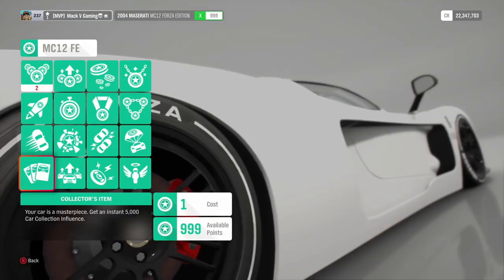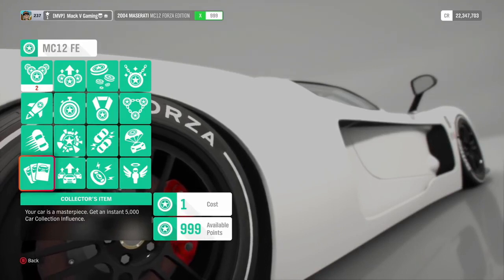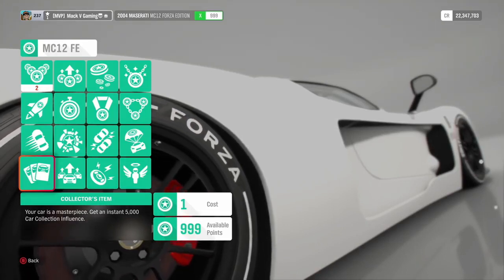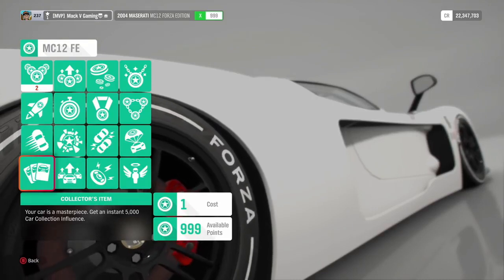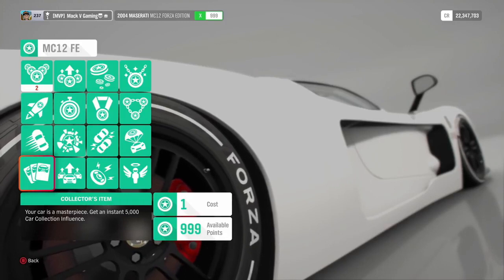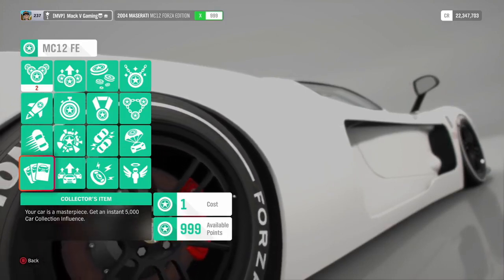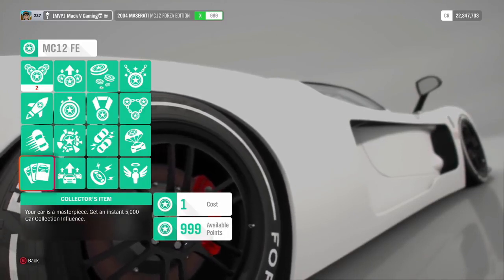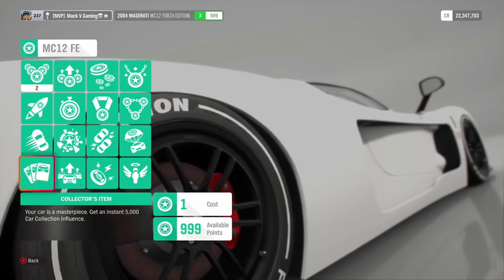Now, the method is going to use a little bit of your skill points, but I'm going to show you how to make so many skill points so quickly and so easily that it's not going to matter. As you guys can see, I'm topped out at over 999 available points, and I'll show you guys how to do the same. There's two really good methods. The one that I like isn't the best way to make skill points, but you're making skill points, you're gaining a ton of money and influence all at the same time.